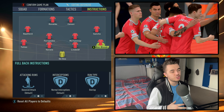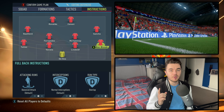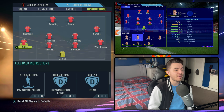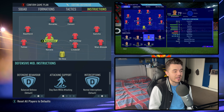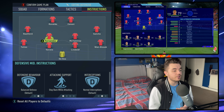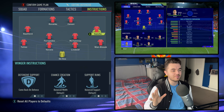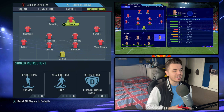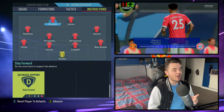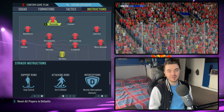There are also player instruction changes in the defensive game plan. The right-back changes from join the attack to balanced — a bit more reserved, less committed. The left-back changes to stay back while attacking rather than balanced. The left central midfielder — the Scholes role — also moves to stay back while attacking rather than balanced. The wingers don't need to change. The other striker, rather than stay forward, moves to basic defensive support so he can drop in and cover when needed.